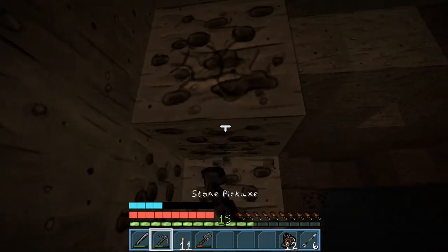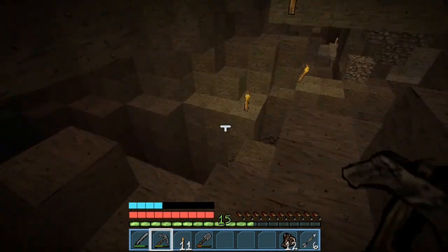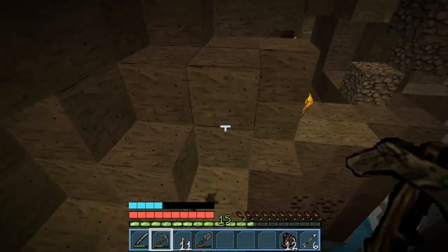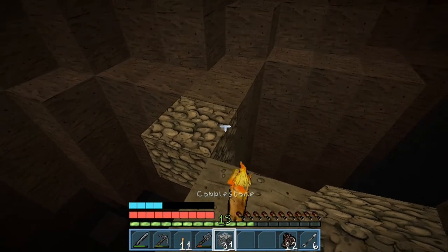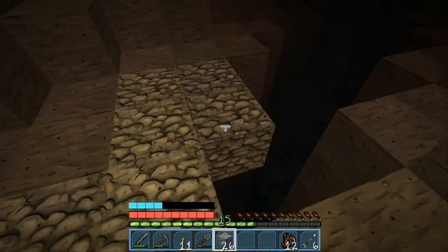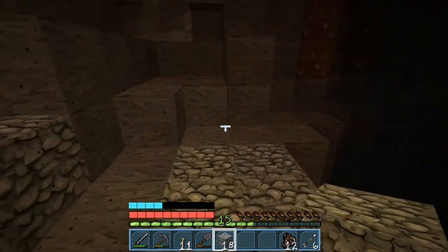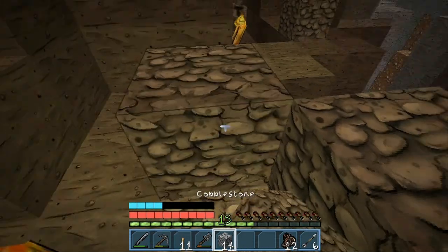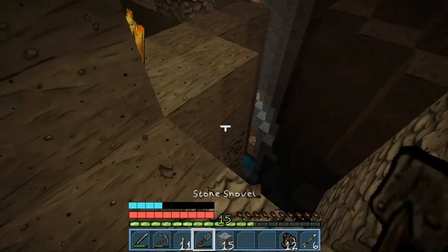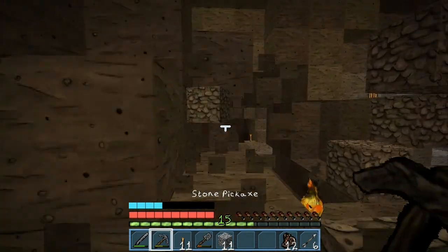I'm going to explore that later — it just seems dangerous, maybe when I get more armor. But for now I'm going to explore the small cave, and that's what I need. I want to be cautious. Oh, I forgot to put that iron back, oh well. I'll just make a little pathway just so I don't fall off. Good enough, and I'll make stairs up to here.